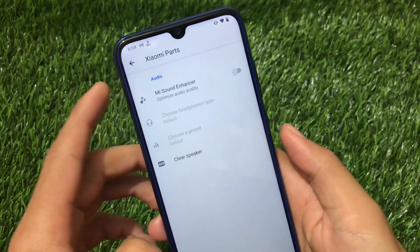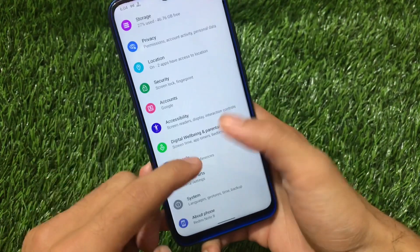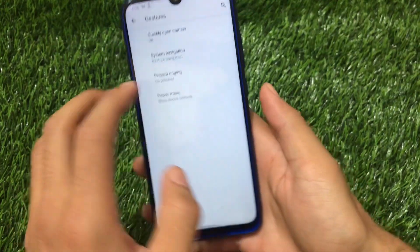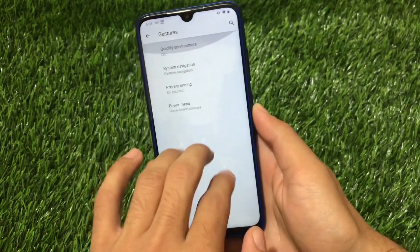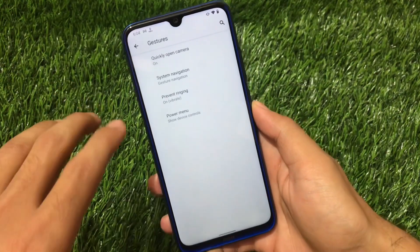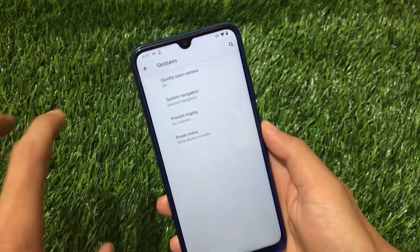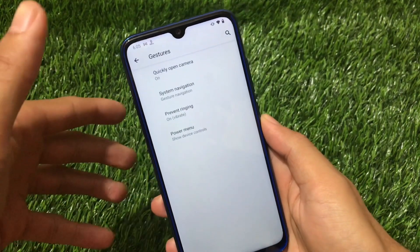Xiaomi Parts is present and includes a mini sound enhancer, but it does not include USB fast charging support. Under System, there are some gesture options available, but it does not even include the three-finger screenshot option — that should be there as a basic feature. Even LineageOS 18, based on Android 11, has some status bar customizations. This is just a naked ROM in comparison to most custom ROMs available today.